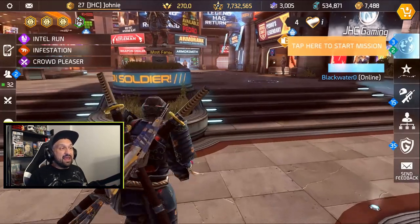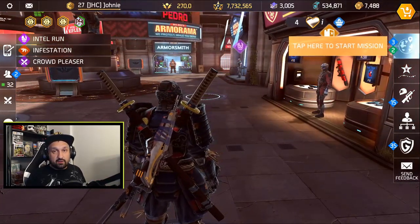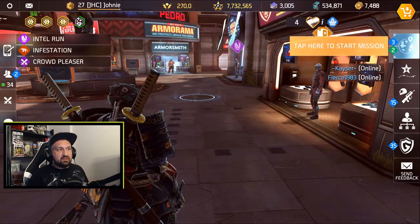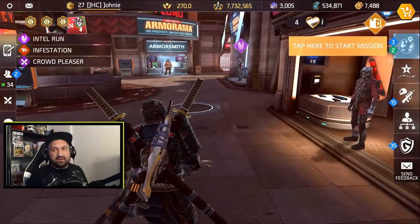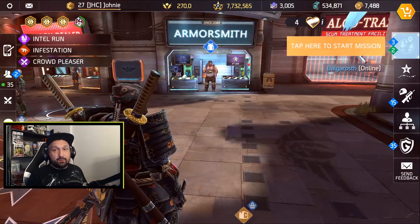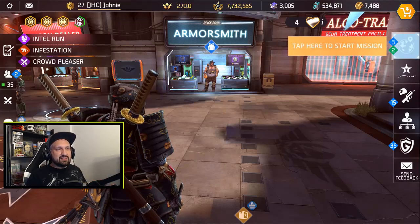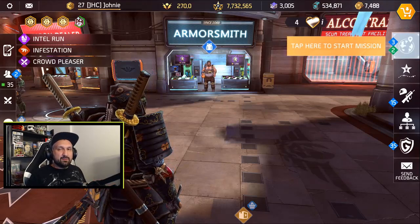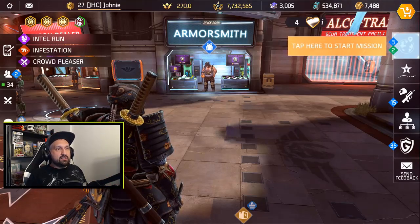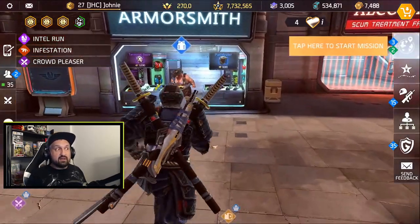Every 10,000 fame you get one heart, and as you can see I've got four hearts right now on the top right of my screen. It's a bit of a grind depending on how you play. If you're good in PvP, players say that's the best way to get fame. Capture the flag is pretty bad right now unless you get all the caps — it doesn't give much fame for kills. Ascendancy is good because you get trophies for extra fame.